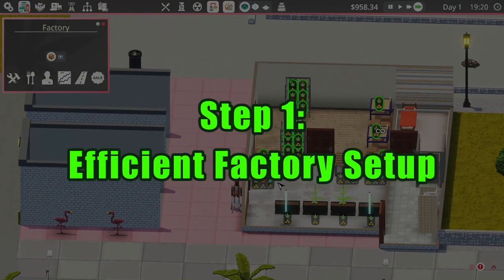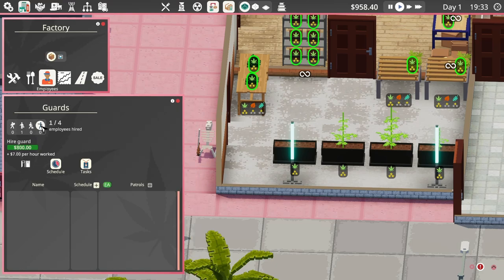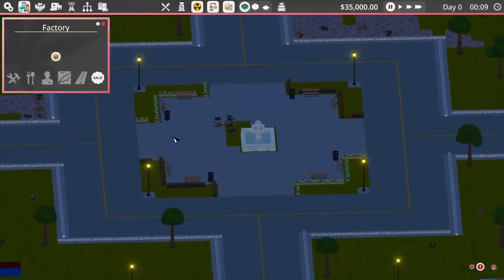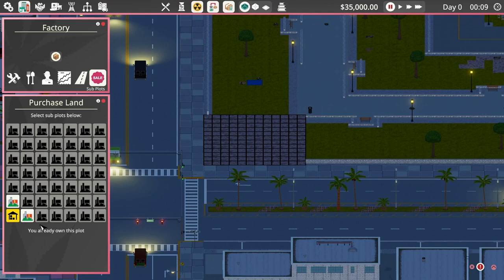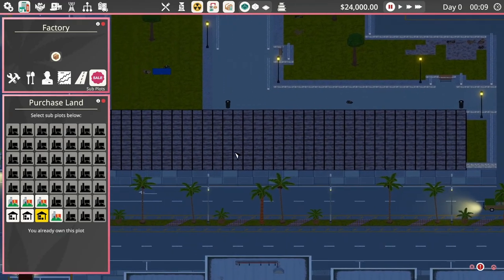The first step is an efficient factory setup. In my previous save my stuff were productive but they ended up starving to death — we will not let this happen again. First we come to purchase slots. The first two slots are free but I totally recommend a third one because you will need the extra space to build and you will also make use of the additional workers.